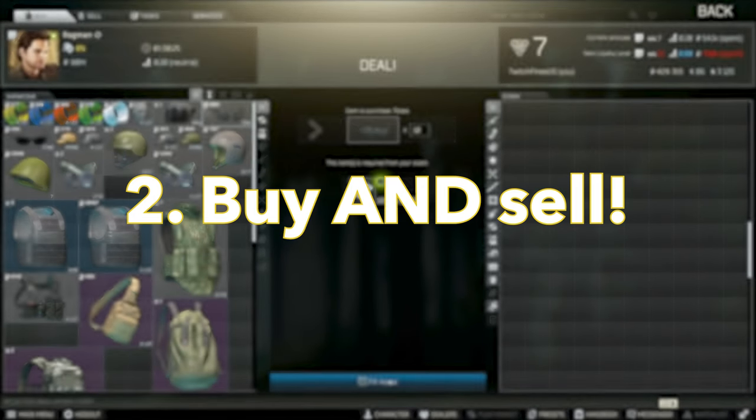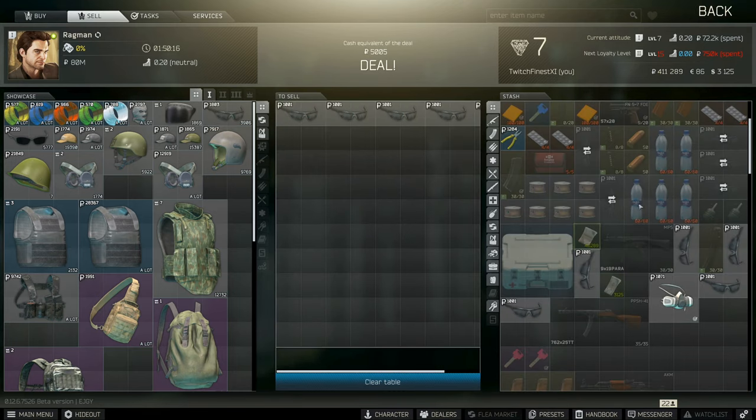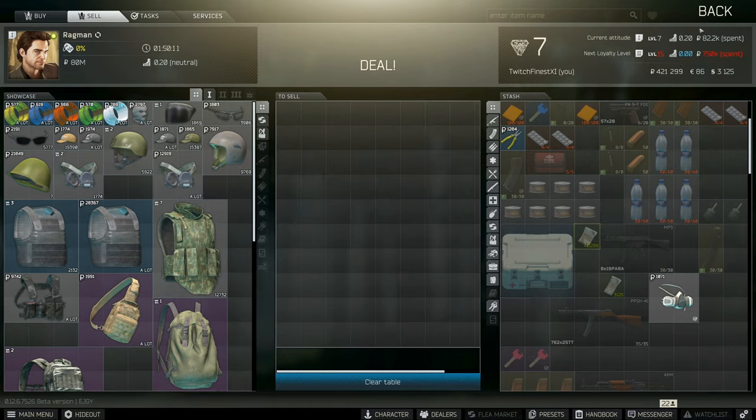The next thing to remember is you don't level up traders just by buying from them — selling things to them works too. Not only that, but you can buy from them and sell it right back to quickly get that money-spent requirement up.